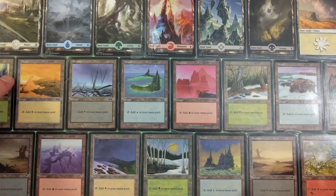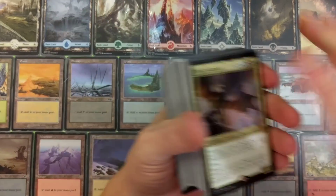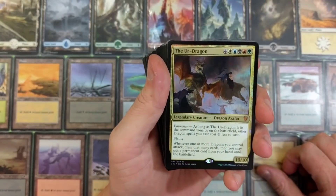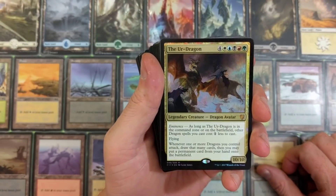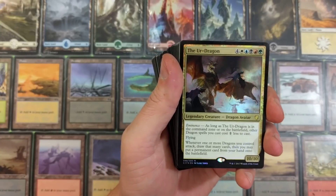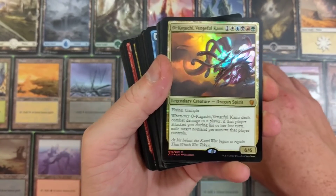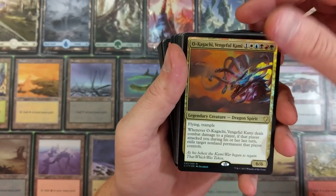Alright, let's focus. We got the Ur Dragon - one nasty freaking dragon, requires five mana of all colors and four colorless. They're all foil - they're all freaking foil! That gives me a rager.